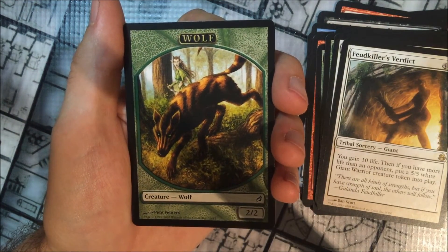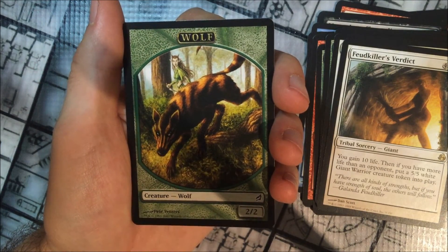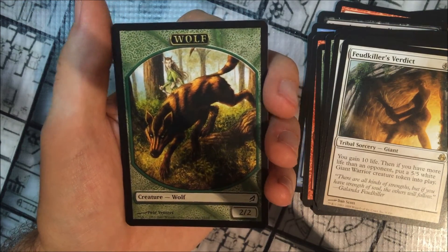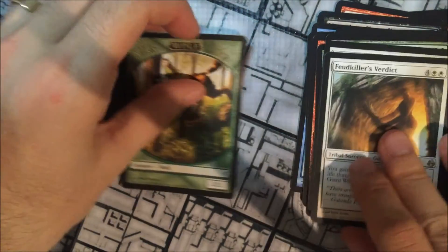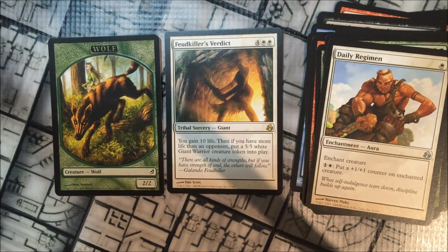We also have one of the Lorwyn 2/2 wolf creatures, which has some very different markings, as well as an elf in the background that looks a bit like Reese. So our rare for this pack was Feudkiller's Verdict and we also got the wolf token. You'll also notice there are no basic lands in this set — they didn't really come out with the booster packs in some of the older sets.